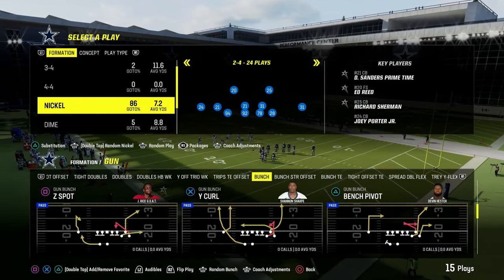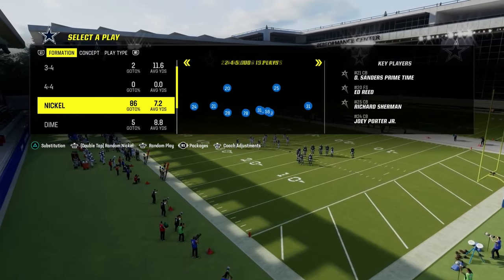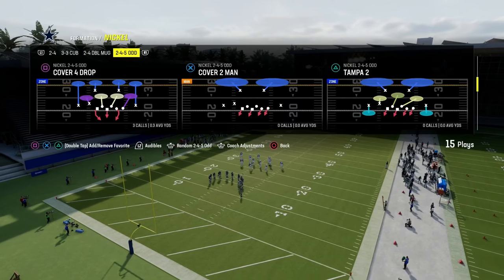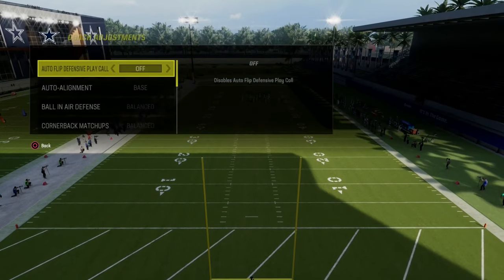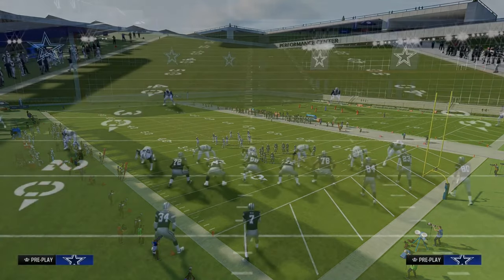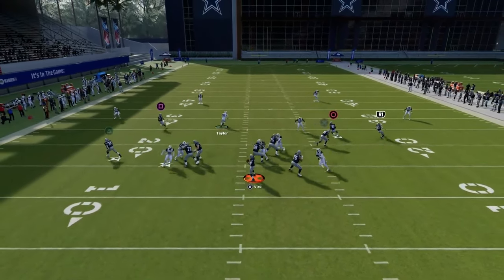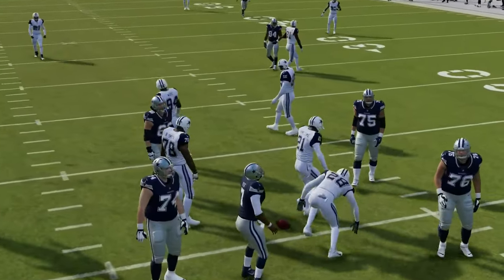One of the most important tips I could possibly give you in terms of making your defense play better will end up in more defensive stops. We're going to come out here and for 2-4-5 odd, we're going to go auto-flip off, go on baseline, and turn our zone coverage on match. Then we're going to be in pinch 2. I love pinch 2 — it's my favorite way to play the game right now, this cover 2. There's a lot of things we can do out of cover 2 this year, and I think cover 2 is really back. We have a really good blitz out of the 2-4-5 odd.